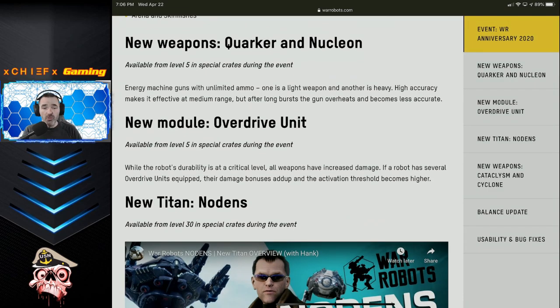There is going to be a new passive module called the Overdrive Unit. It works similarly to Last Stand in that there's a set area on your health bar that activates the module, but instead of giving you invincibility for a few seconds, this one actually increases your damage. The more of them you stack on your robot, the higher the threshold for activation. It's going to be interesting to see how this is used — I'm not sure if I'll use it myself, but it could be used tactically throughout gameplay.